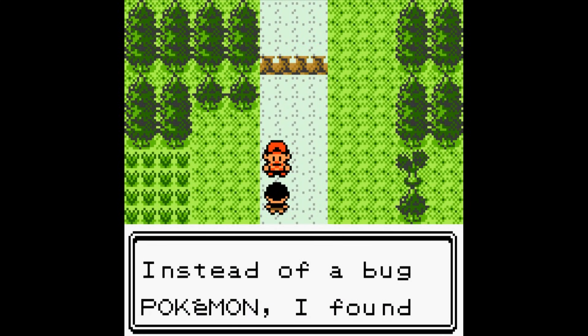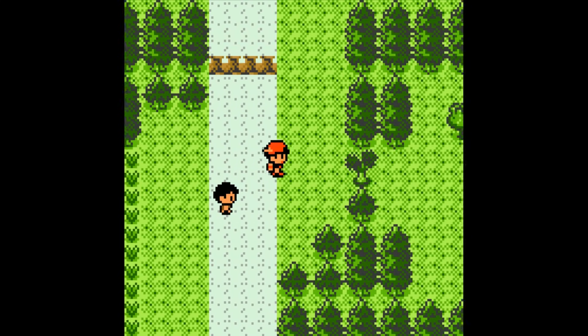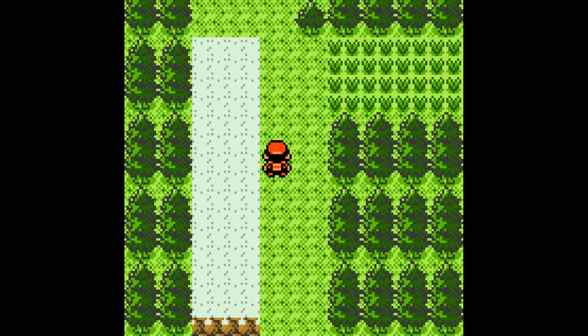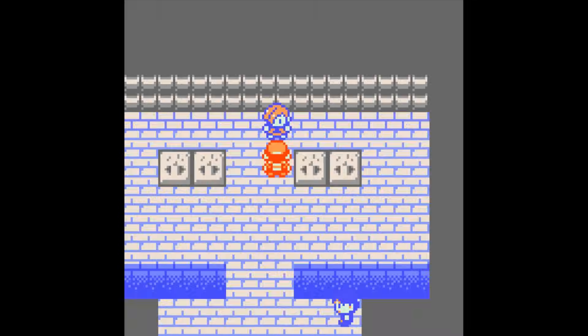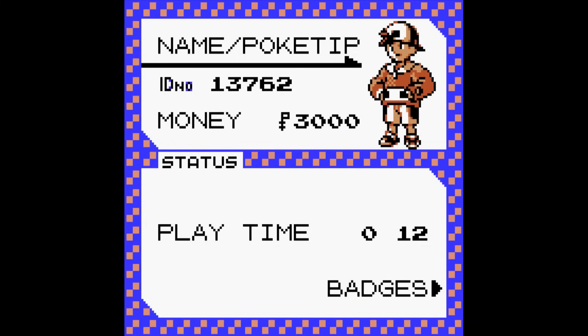Instead of a bug Pokémon, I found a trainer — and it just skips the trainer battles too? So if you don't have any Pokémon, you could skip wild encounters and trainer battles. Let's see if it works on the gym leaders too, because that would be really crazy. Yeah, it does — we just get the gym badge just like that. I've been playing the game for all of 12 minutes and boom, I have my first badge. Definitely very well earned.